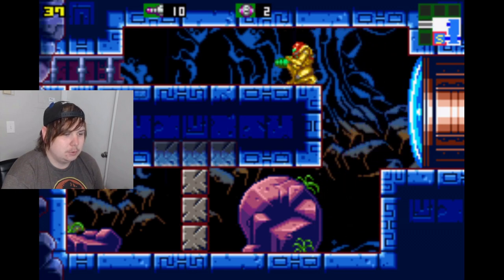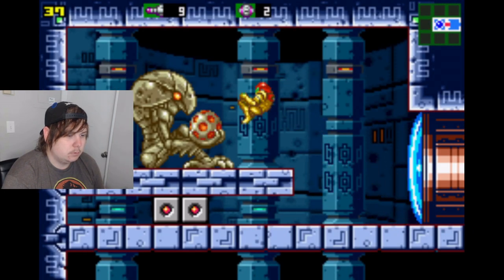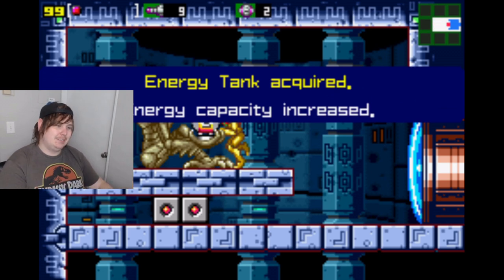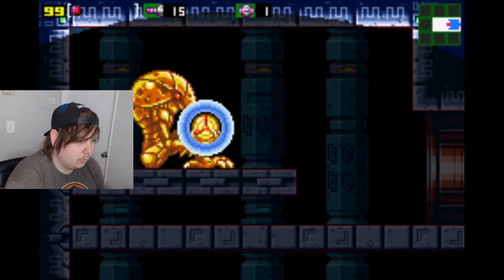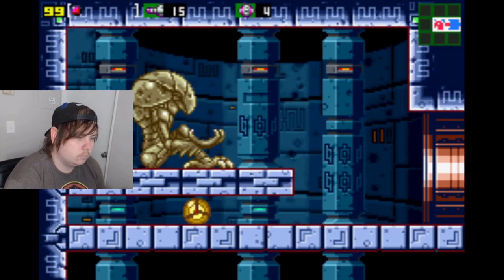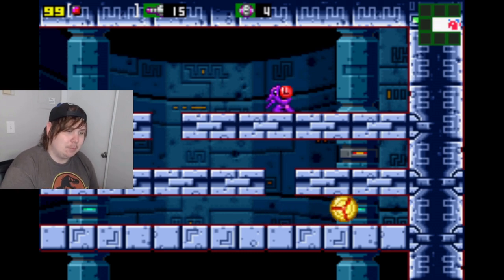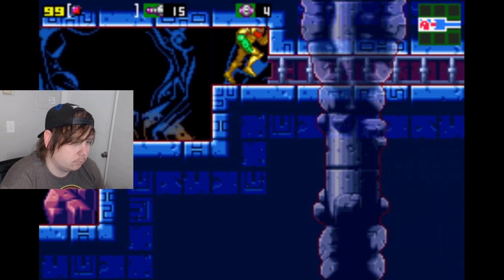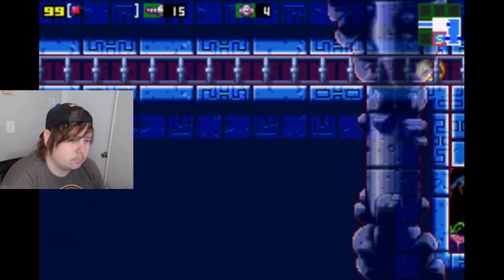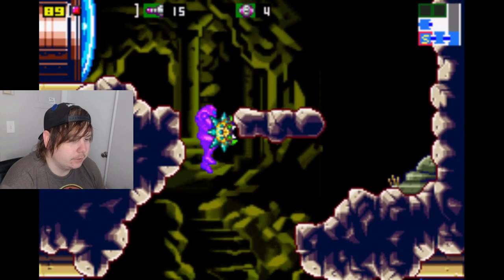So this is where bombs usually are. An energy tank — sure. The long beam! I can't get the long beam because I don't have bombs. But now I know where it is. Cool. I don't know why it's chugging in some rooms.